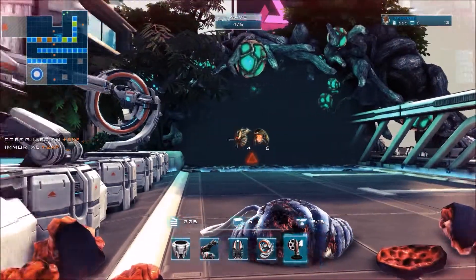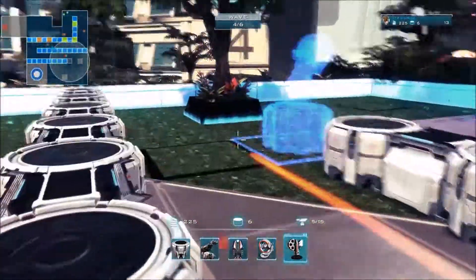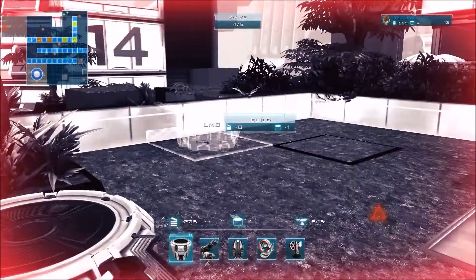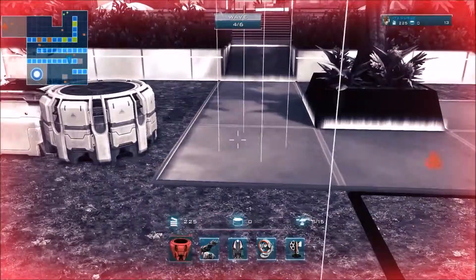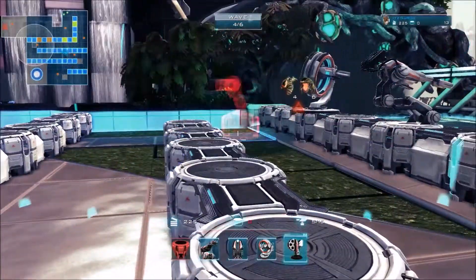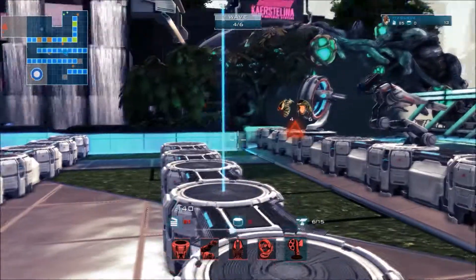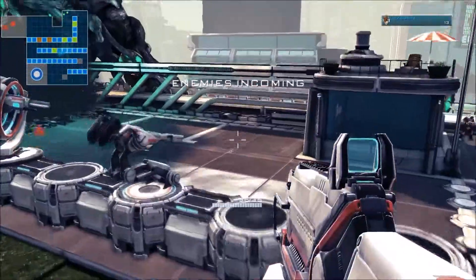So now we've got just runners and screamers again. If we continue on the maze — we've now got a pretty good maze going on. We'll chuck a homing down here, upgrade it, and get straight into it.